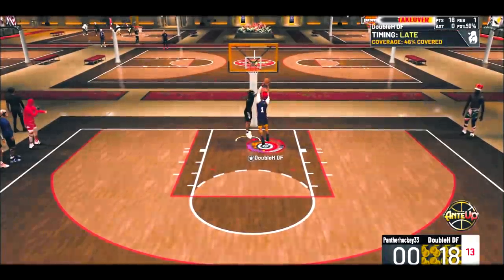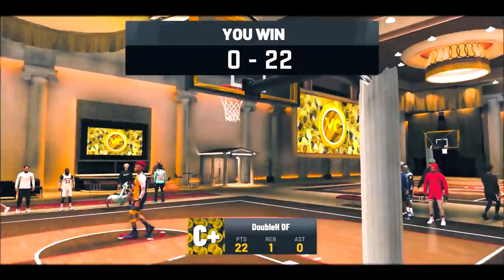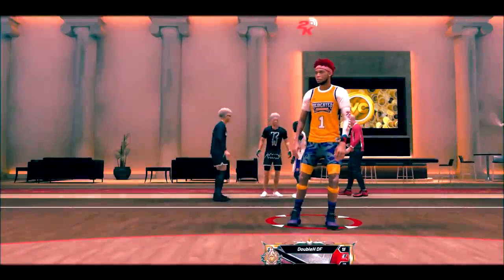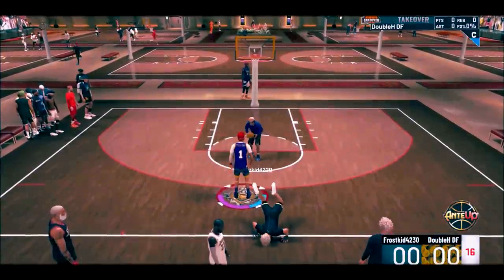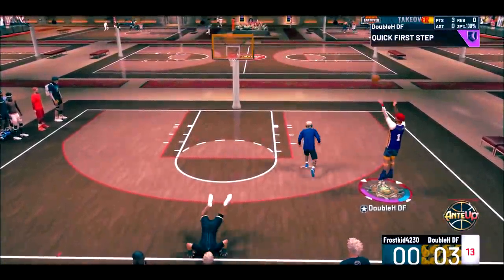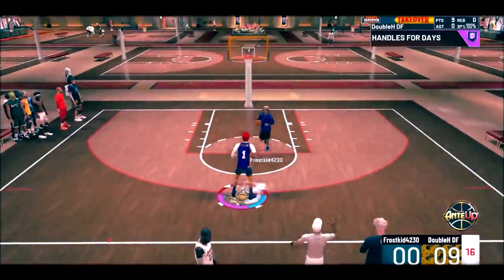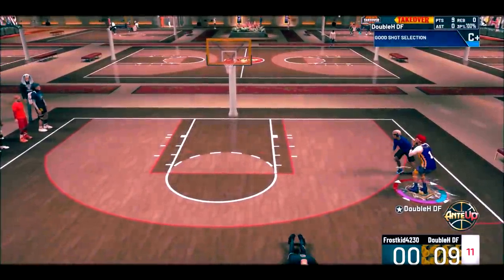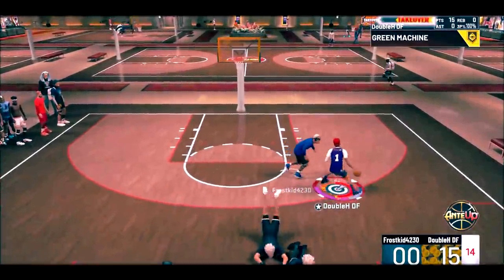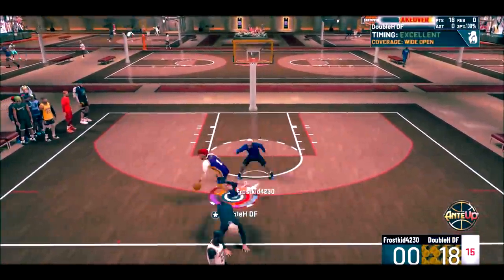Now in this game I'm going to be forcing a 3 every single possession. If you didn't think this build could shoot, trust me — this build can shoot. Big greens. With sharp takeover, the more your takeover meter goes up, the higher your 3-point rating actually goes up. So you don't need a full takeover for your shooting — it's just a boost. Once the takeover meter starts going up, the easier it is to shoot, which is really overpowered. Look at how many open looks I have — I'm just going to shoot a 3 every time and there's nothing these guards can do about it. I'm too tall, I can literally shoot over these guards, and I'm fast because I have Hall of Fame playmaking badges and I really am a pure playmaker.